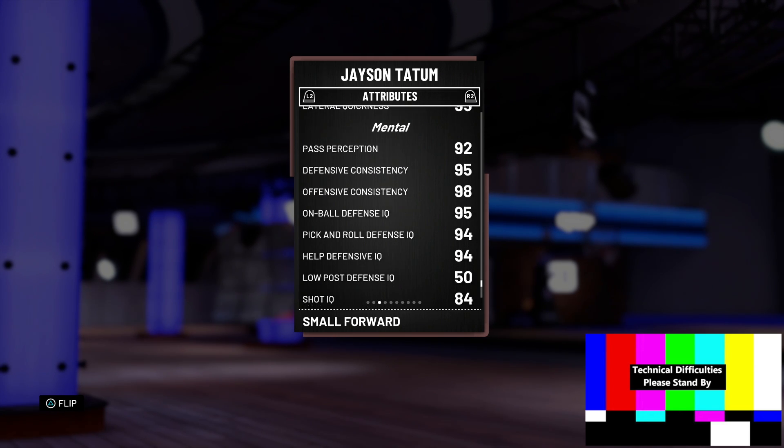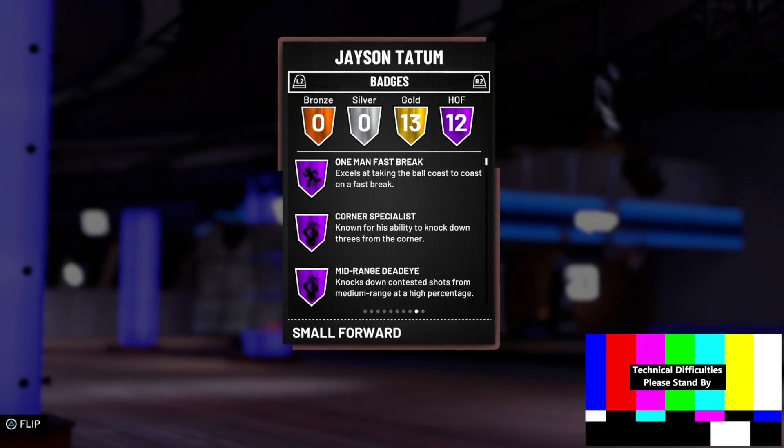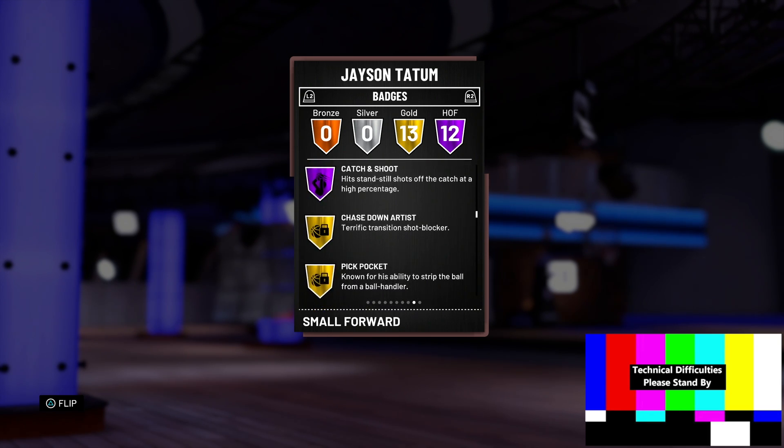You can get him up to 99 speed with the shoe. He's got good enough defense, and then he's got 12 Hall of Fame badges and 13 gold — including deep range, dead eye, limitless range, tireless scorer, posterizer, and even defensive stopper as a gold badge.